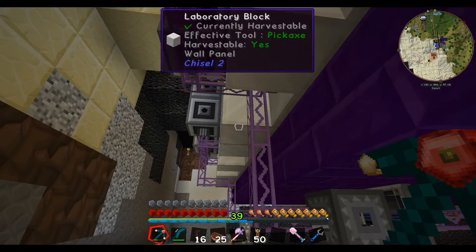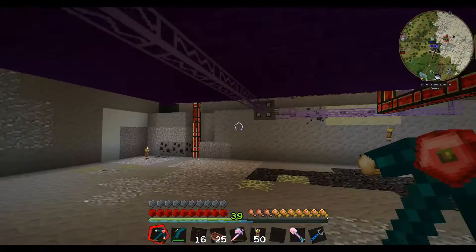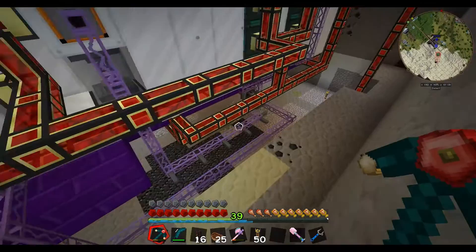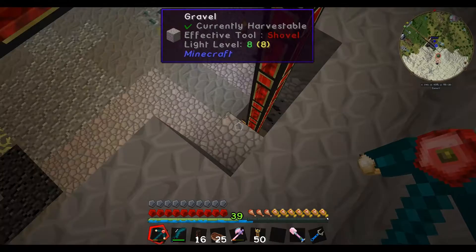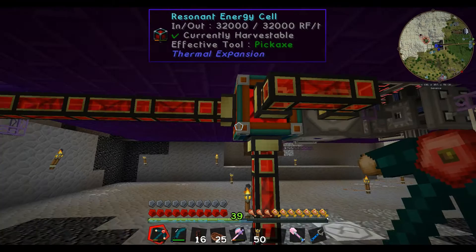We've got our storage drives working off another channel, and all of our machines are connected off a bunch of channels on this guy over here. We've got our main power coming down because we've been having some issues — it comes down, enters the resonant energy cell, and exits via these other conduits. It's all doing as it should; we had 80 million but we're having a bit of a power issue.